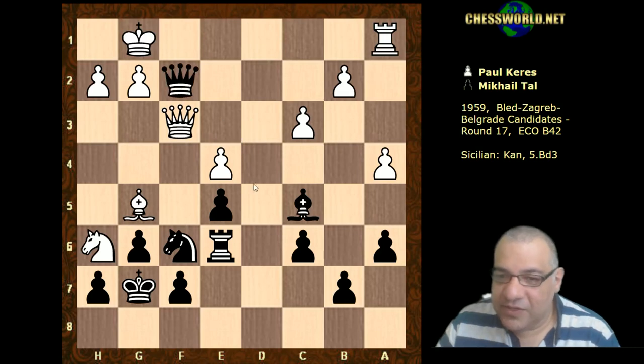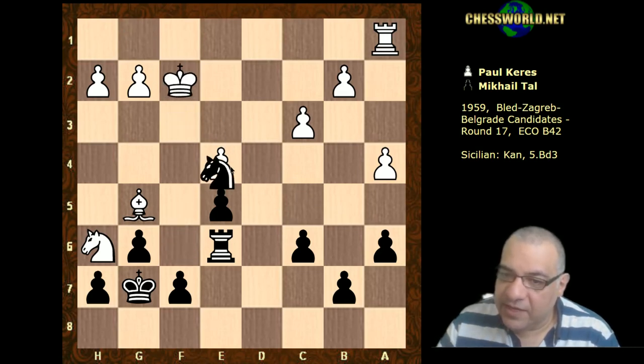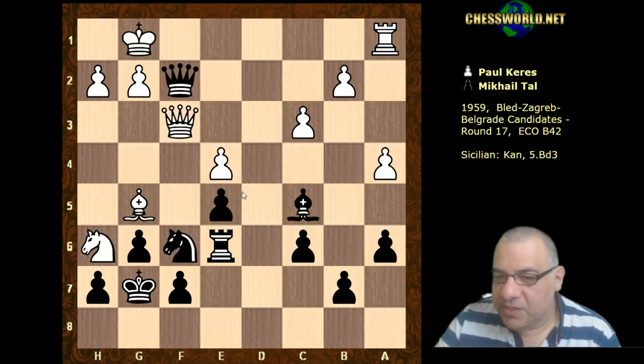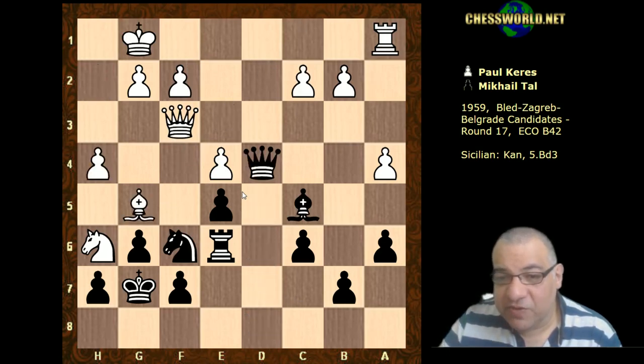Queen takes f2, and then we can have a nice fork here - yes, that's very pleasant for Black. So h4 is kind of just trying to protect the bishop really; it's making space for the king, but it's letting b2 go.